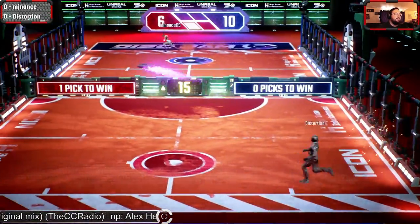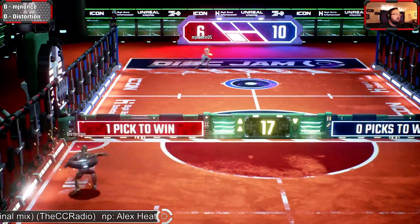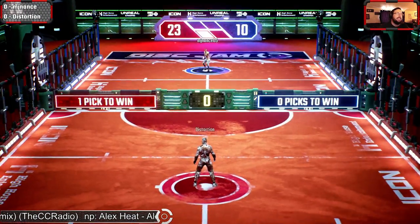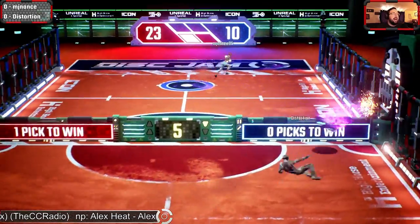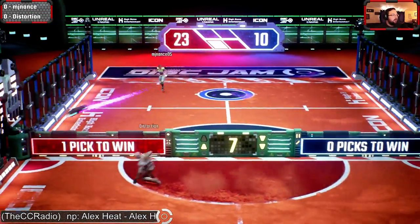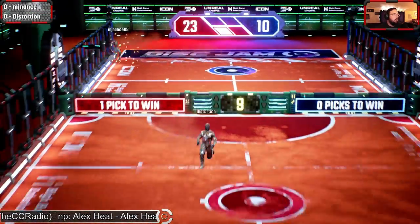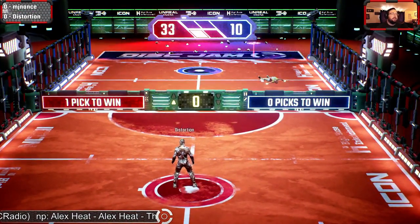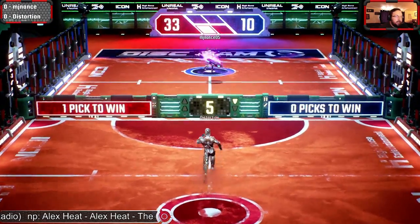Backlog from MJ Nance at 15 points right now on this rally. Distortion doing that slide through into the field gets the score 23 to 10, MJ Nance now down. Here we go — Distortion, wall ride from the net, built shot from the back line, and so greedy on Nance.